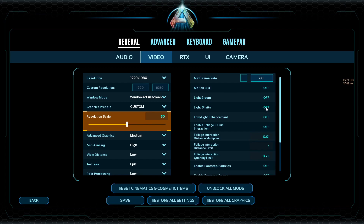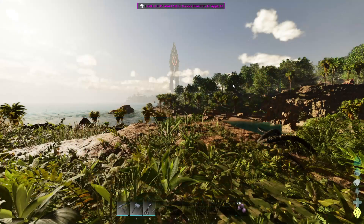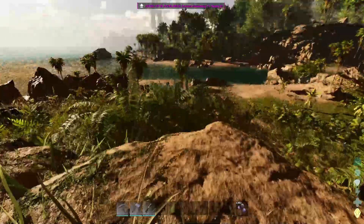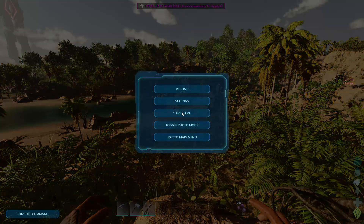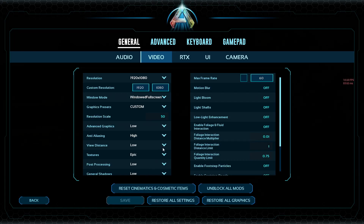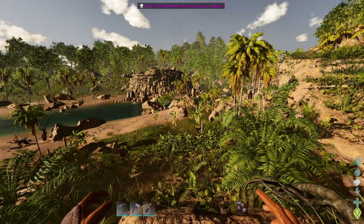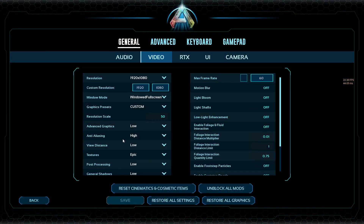Motion blur, light bloom, and light shafts are personal preference — they haven't made a difference to my frames, they just make the game look different. For advanced graphics, I've done the test and I think it pushes your graphics card, but I'm not too sure what it actually changes. I'll get shadow flickers with it on. I can go to medium on it, but again I'm not sure what it changes, and the game doesn't look too bad that way anyway.